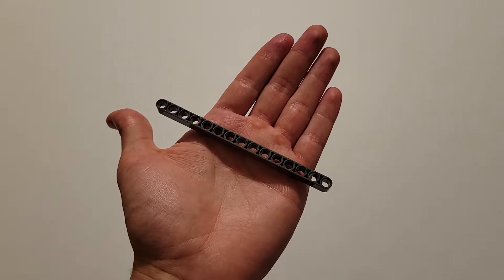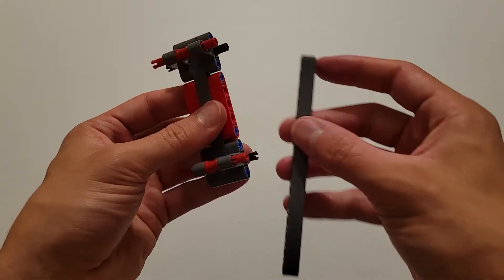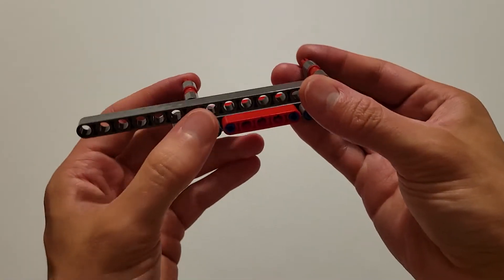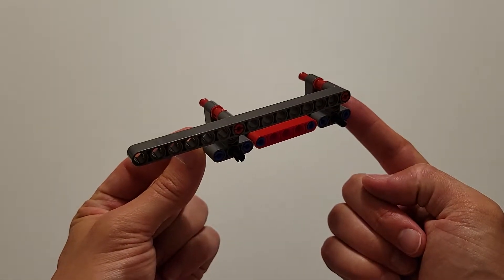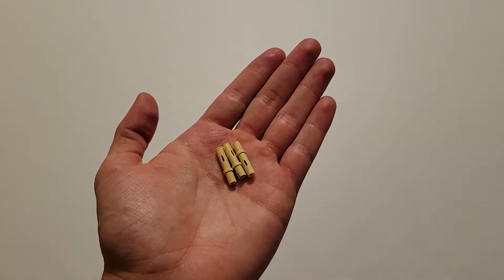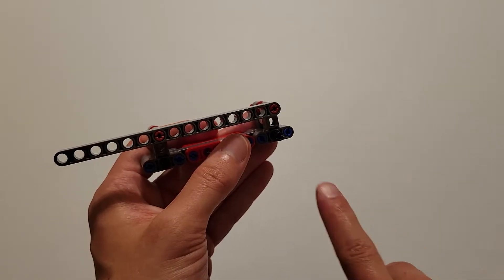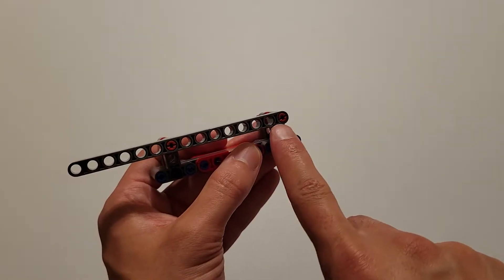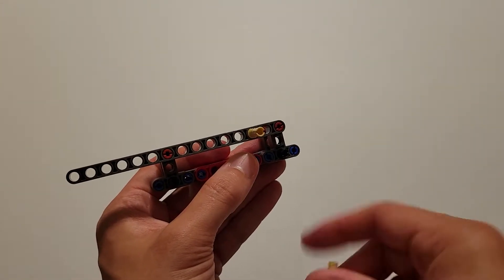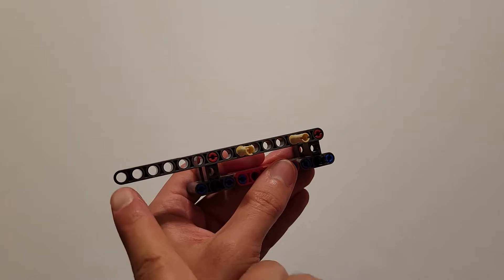Now you'll be needing a size 15 dark gray beam. You want to insert this red pin into this end hole right here, and then the other red pin will connect into this hole right here. Now you'll be needing three long tan pins. You want to insert the short side of these tan pins into the following holes: the first one is going to be two holes to the left of this red pin, the next one is two holes to the right of this red pin, and the last one is going to be four holes from the end.